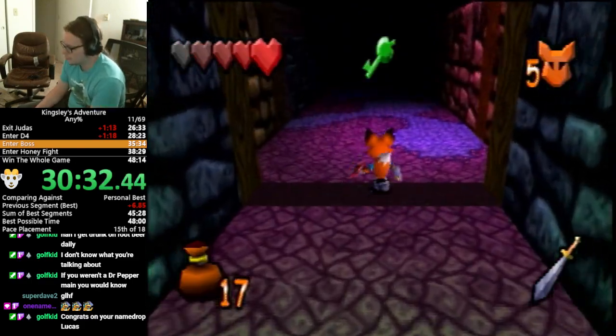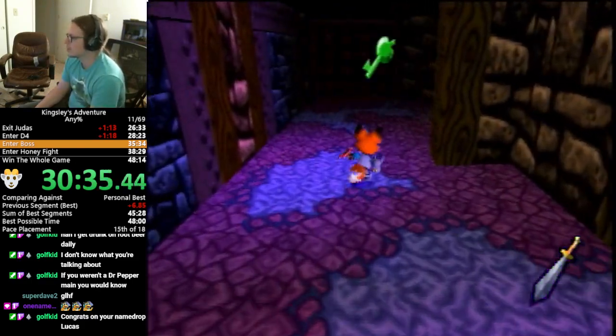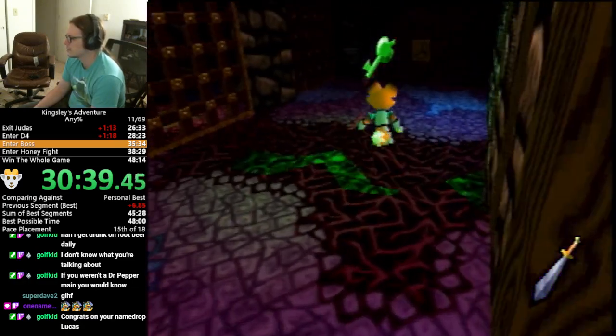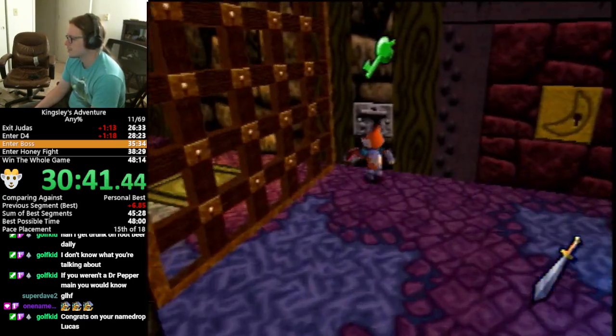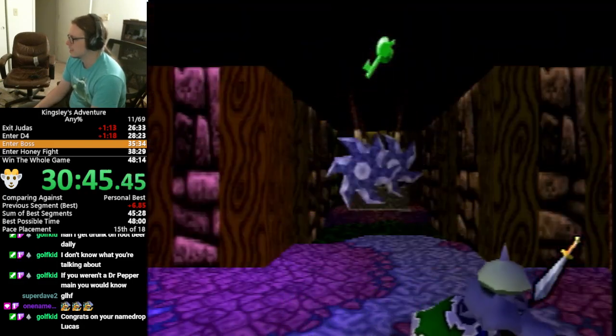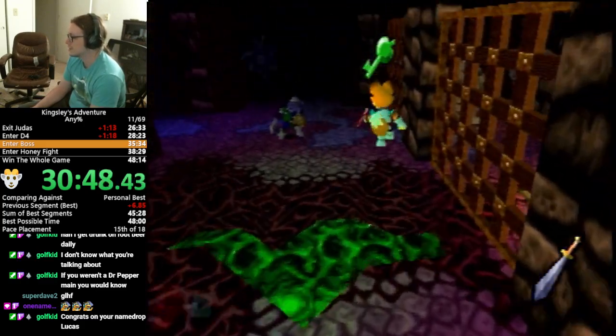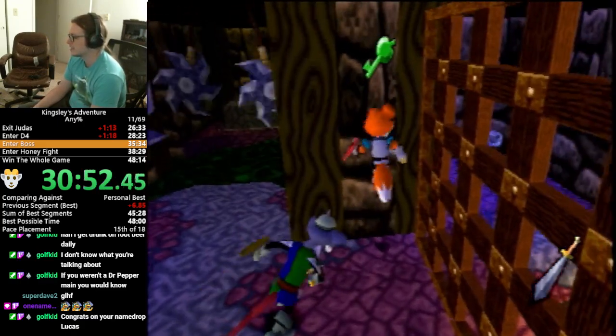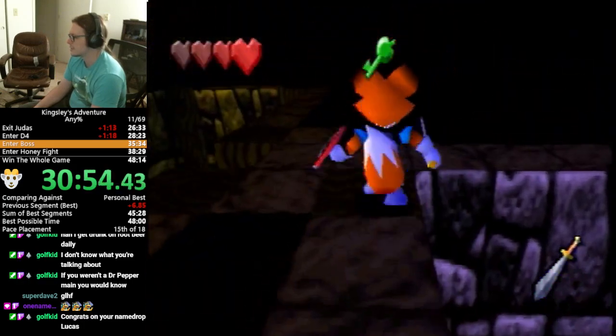If we could smuggle another banana key, we could skip this room, but there really isn't a good candidate for that. This room is pretty short as it is, and the only other banana key takes a long time to get to. So even if we could skip that banana door, it would definitely be better to just not get that key and do this room the same as I am right now.